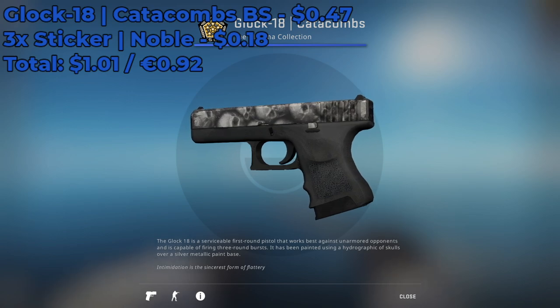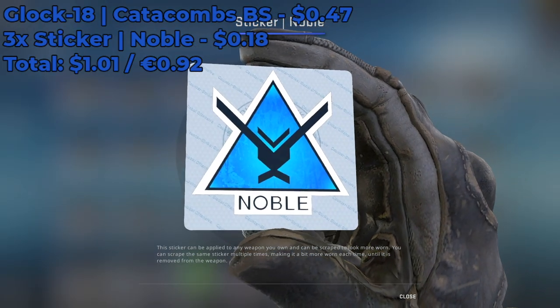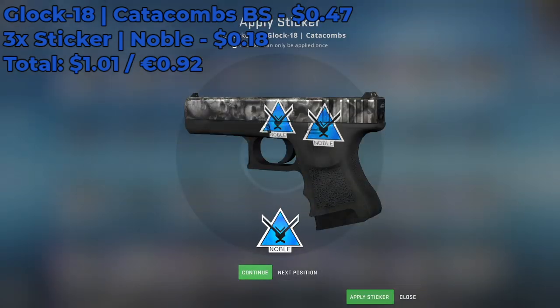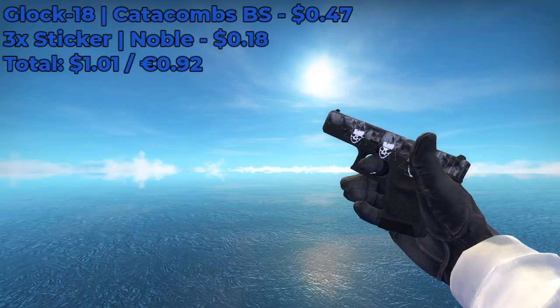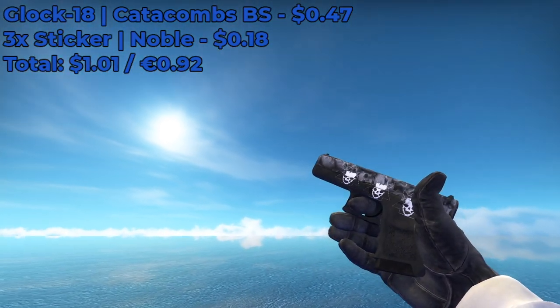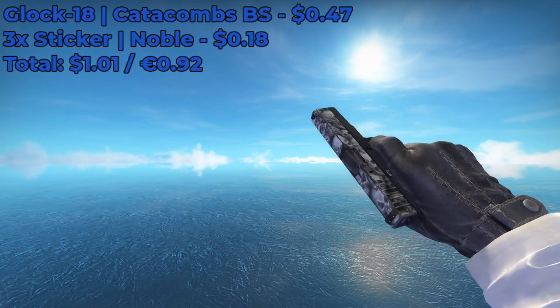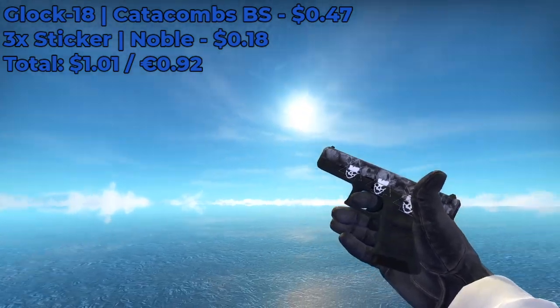For this next sticker combo, I'm gonna be using a Glock 18 Catacombs Battle-Scarred, which is currently going for around $0.47, and we're gonna be using the Noble sticker, currently going for around $0.18 on the Steam Market. Place three of them on the body of the skin, not on the grip. We're actually gonna do some scraping — if you scrape this sticker almost all the way, you get a really nice skull pattern, which is a reference to Halo. All three scraped, it looks really good. You can't really screw up this combo, because if you try to scrape one more time it will warn you that you're removing the sticker. The total cost of the sticker combo is around $1.